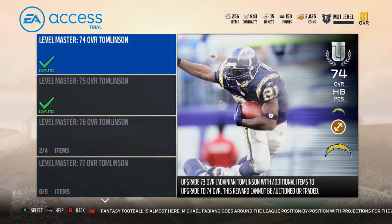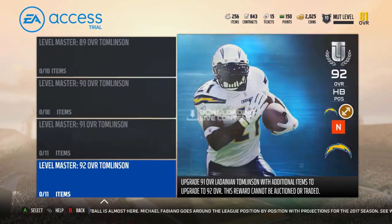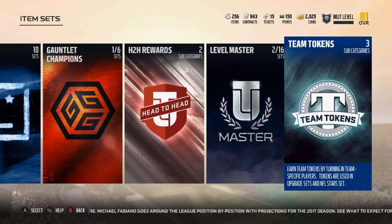Then we have Level Master — this is just all the LaDainian Tomlinson ones, trying to get him all the way up to his 92 overall. None of these are auctionable or tradable, so you're stuck with the LT — which I don't have a problem with.